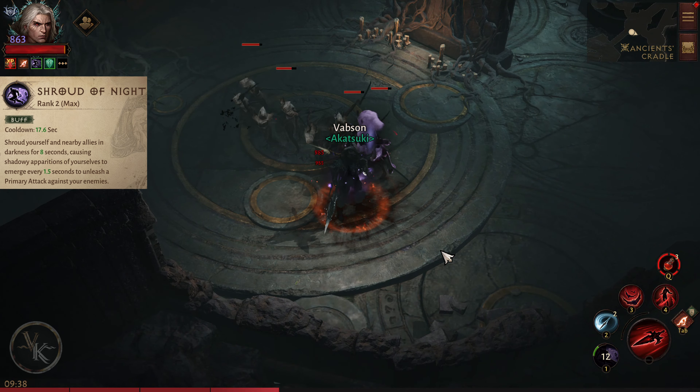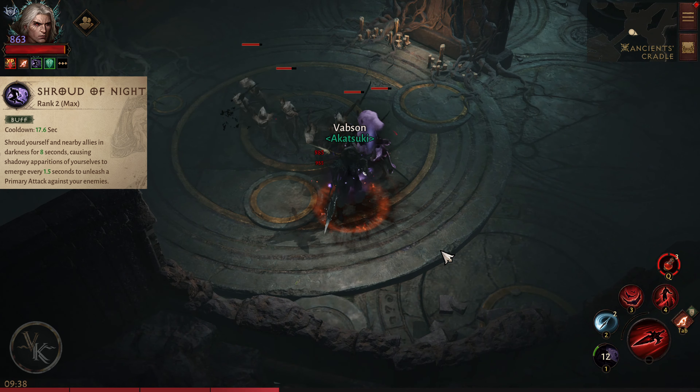Another legs essence option: while you remain inside Mephitic Cloud, your attack and movement speed are increased by 24%.